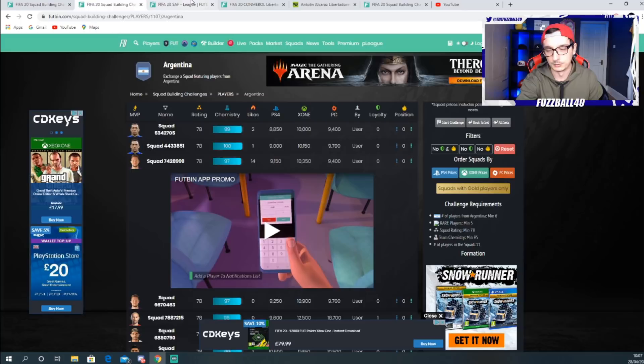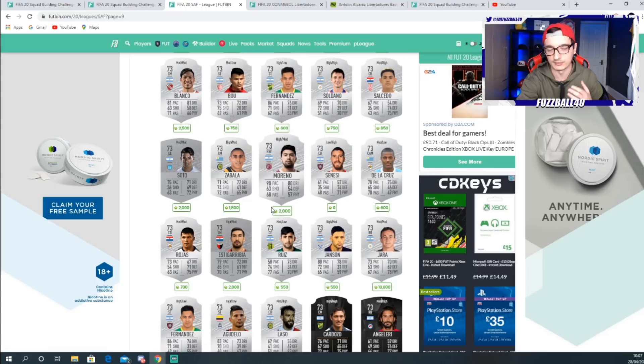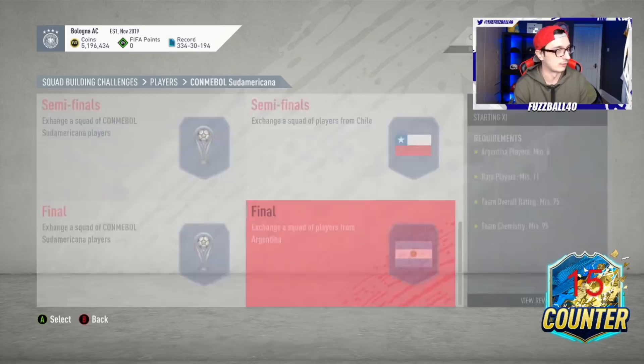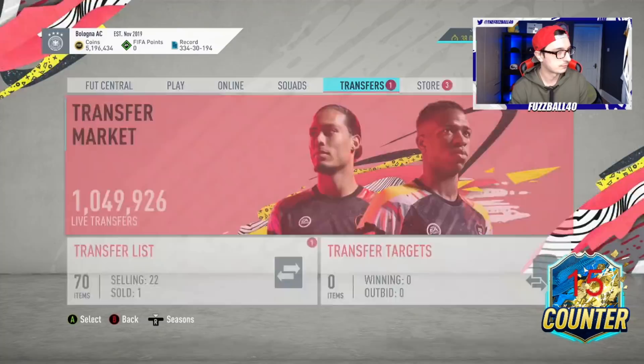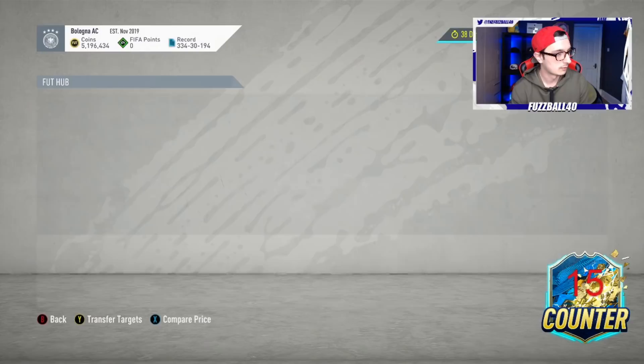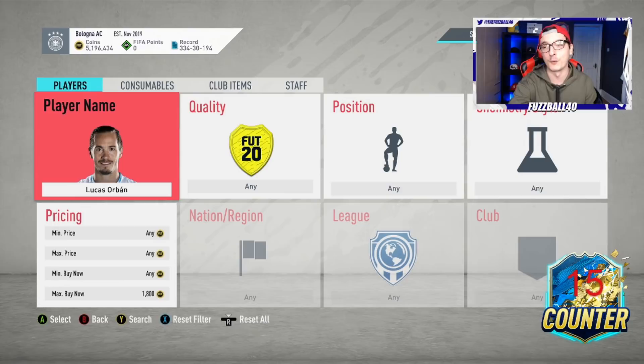Let's talk about the silvers, because that's really where the crux of the cost problem comes from. Looking at the SAF league, for 73 and 72-rated cards, Footbin might say Orban is 2,000 coins. But if I go into the game and search Lucas Orban, he's actually 1,700 coins - 300 coins cheaper than Footbin says. The reason is Footbin does not update silver prices anywhere near as often as it should. In fact, in my opinion, it's poor with silvers.